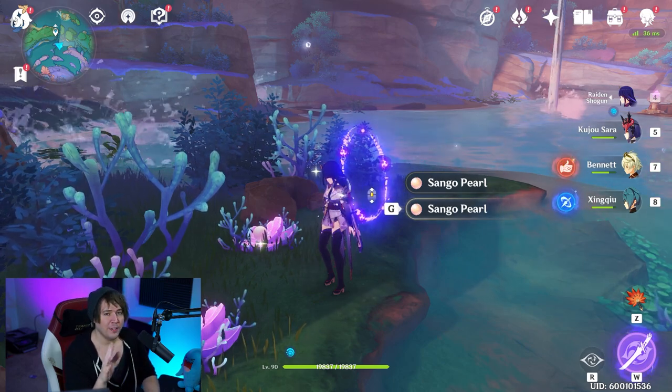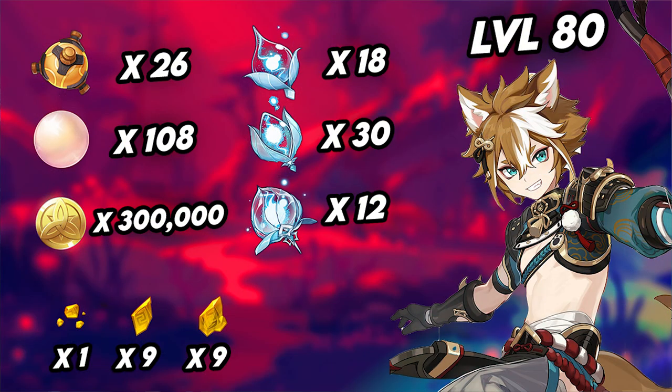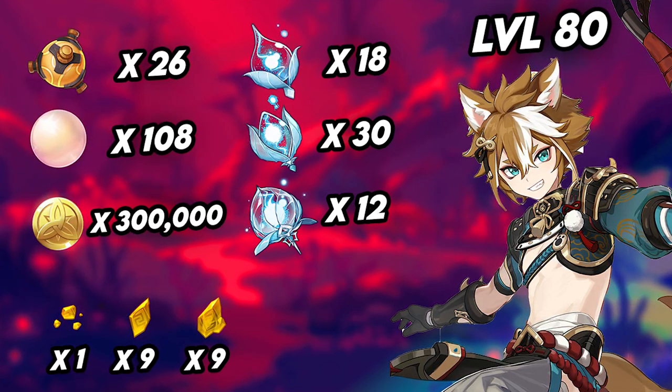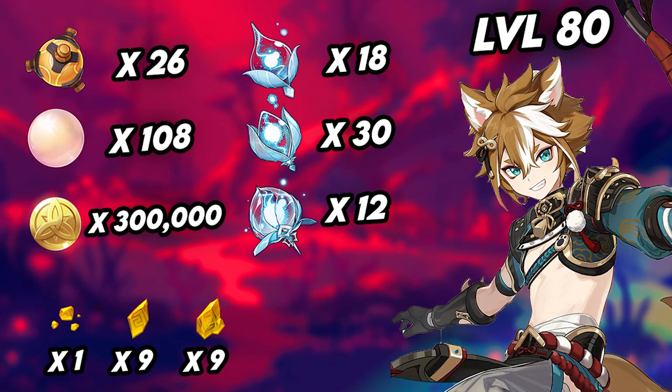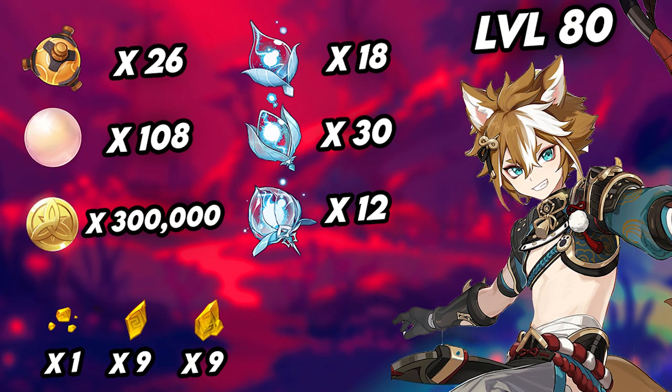Goro is coming in patch 2.3. If you're looking to get this character to max level on day one, you can prepare everything for him right away. We're going to tackle level 80 and level 90. He is a support, and if you want to take him to 80 first, that's what I would recommend — it's the most efficient for farming time, gold, mora, and equipment.